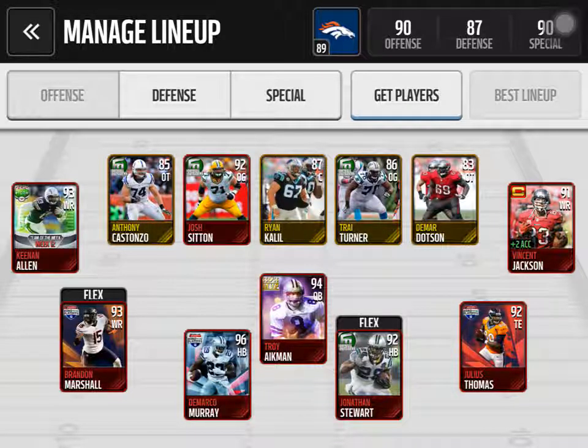My receiving cards: I have Keenan Allen 93, Brandon Marshall 93, Vincent Jackson 91, and Julius Thomas 92. While all of their speeds are below 93, their catches are all above 95. How I generally tend to play with them is I'll play for the first down and I won't get very many yards after. But that's okay with me — as long as I get the first down and keep driving down the field, it works out.